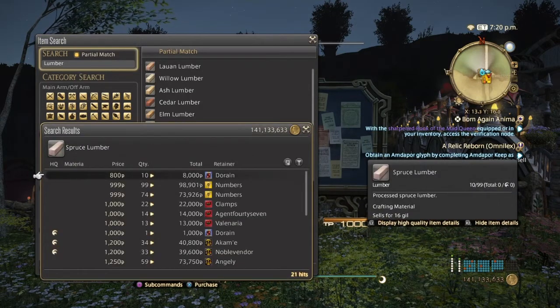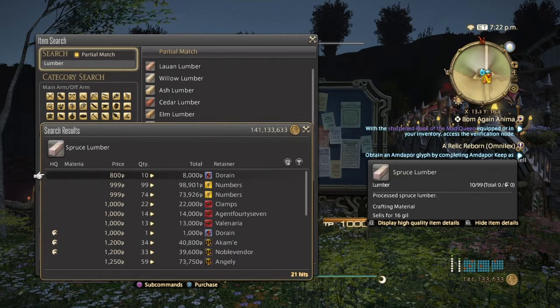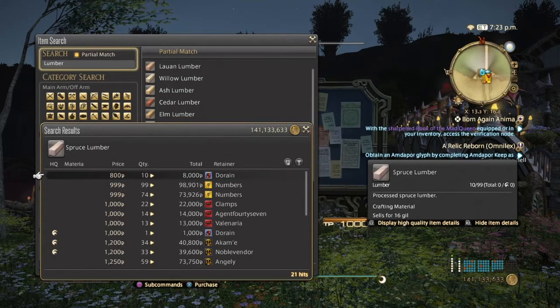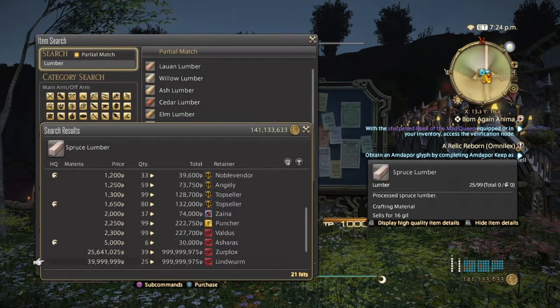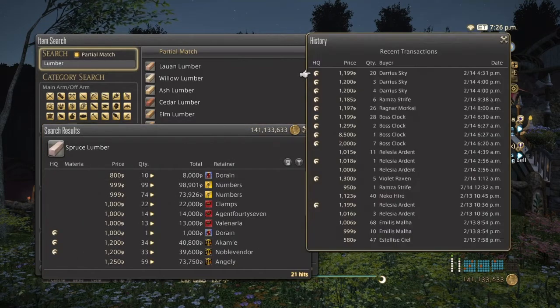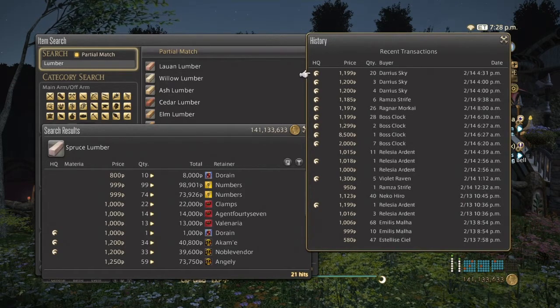Then we have the level 50 stuff — Spruce Lumber. These are used in Fieldcraft Demimateria III farming. You use them with Horn Glue to make Spruce Plywoods. The prices are all over the place, but because of what you need them for, the demand is quite high — they've sold more in the past two days than any other lumber.